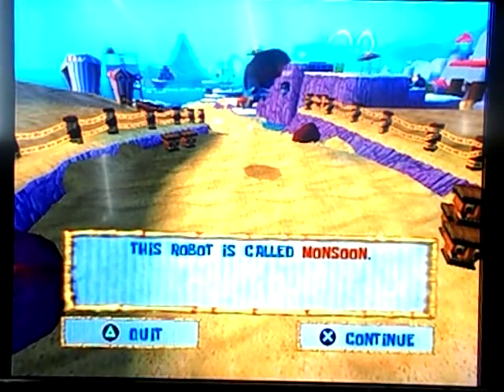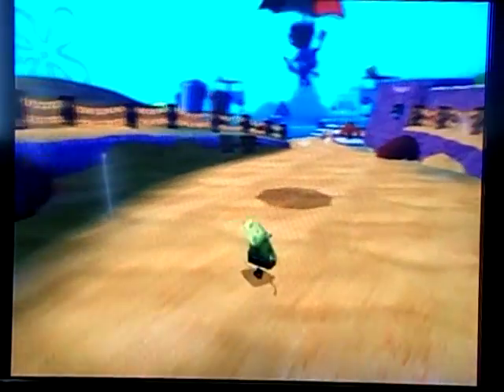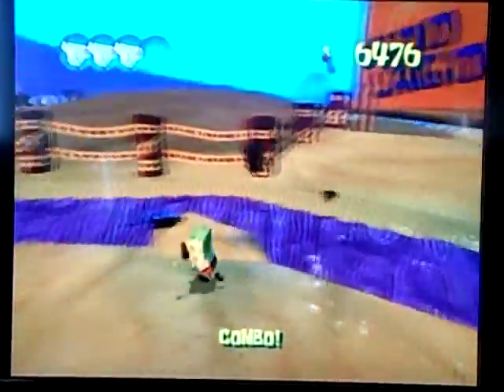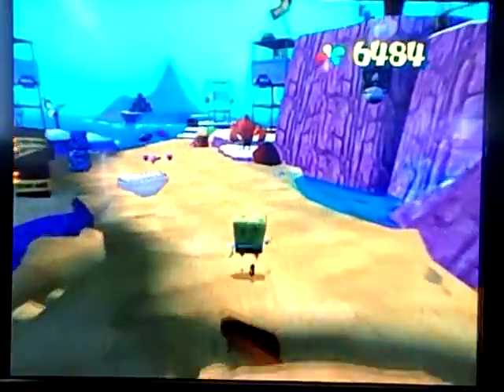So this robot is called Monsoon. Watch out for his lightning attack — take him out quickly. I still have to use an analog stick to control the camera, but that's not the button I'm supposed to be working on.